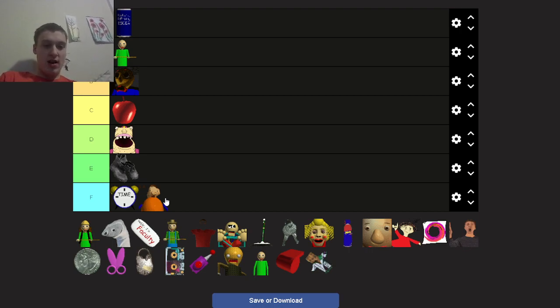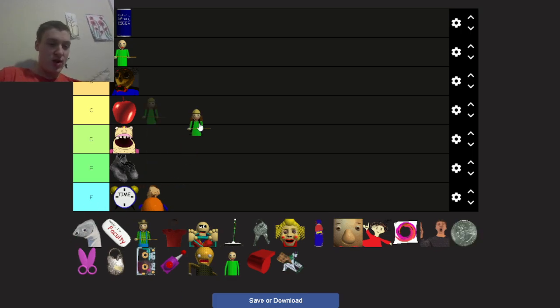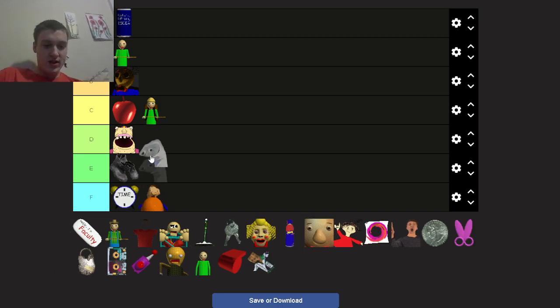Arts and Crafters: D tier. He's below average and annoying — he always hurts my ears. He's annoying but he's not a garbage character. I hate when you accidentally look at him and then you have to go all the way back to the beginning, and Baldy can instantly catch you if you don't have anything. It would be even harder in the original version because you'd lose almost immediately.